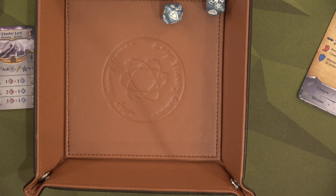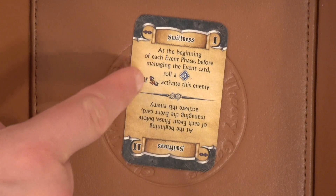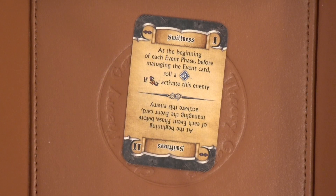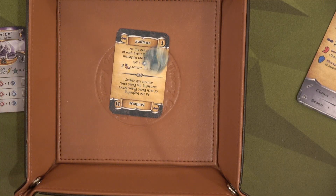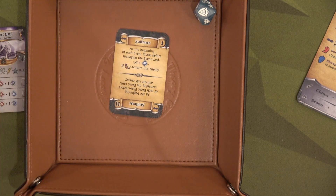Now we're going to move to the event phase, but we have to look at the Swiftness ability from the red gremlin. At the beginning of each event phase before managing the event card, roll a blue die. It's a shield — yes! Don't have to worry about swiftness. For our event, we'll simply discard this card here and start our next round.